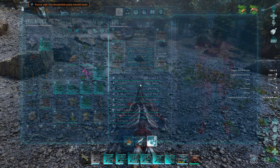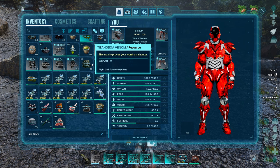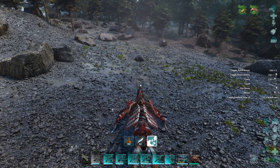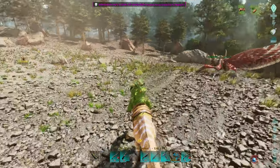The hyenadon is a passive tame, and in order to tame it you'll need to sneak up behind it and instead of feeding it food, you will have to pet it. Hyenadons do travel in packs, so first things first you need to find a pack of hyenadons.